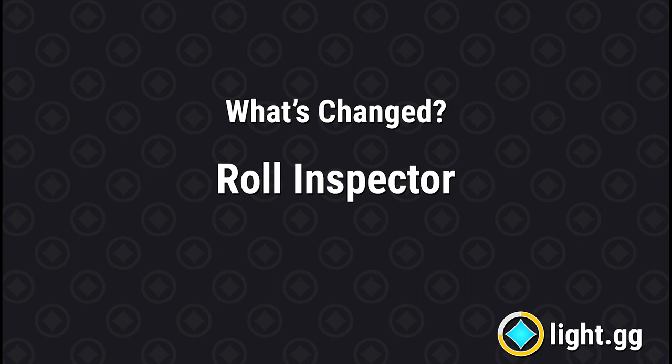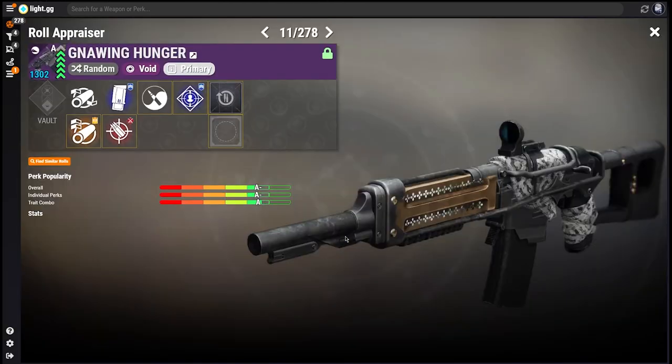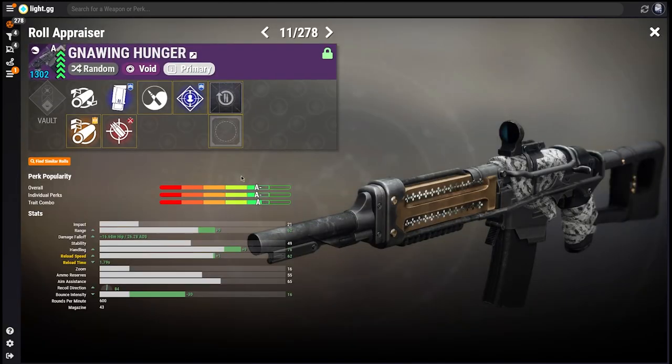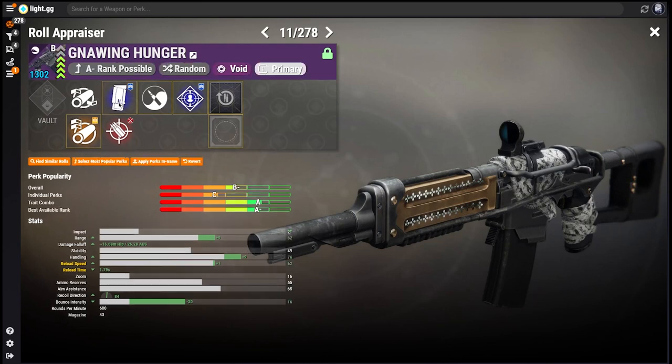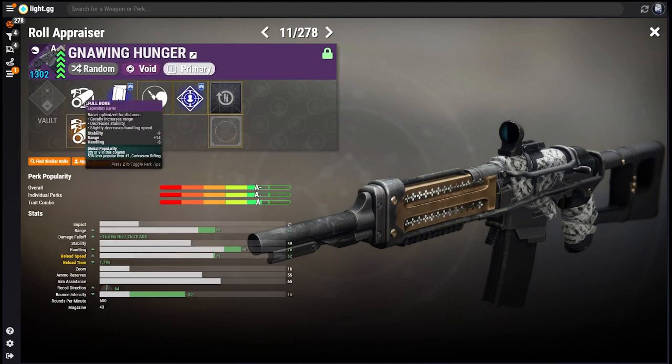Though the Weapon Preview panel takes center stage in this update, the Roll Inspector is still around and received one of the most important upgrades of this patch — it can now actually change your perks in-game. The Inspector is now summoned by either double-clicking on a Roll or clicking the Inspect option in the Weapon Preview sidebar. From there, you can select any of the perks available on your Roll and see how your selection affects its stats, popularity, and so on. Once you're ready, you can click Apply Perks In-Game to have the tool swap the perks on your actual weapon, assuming you're in orbit or a social space.